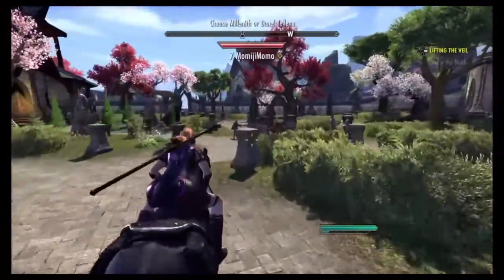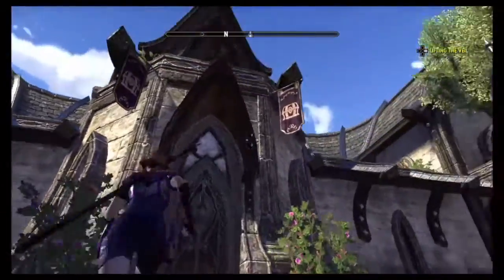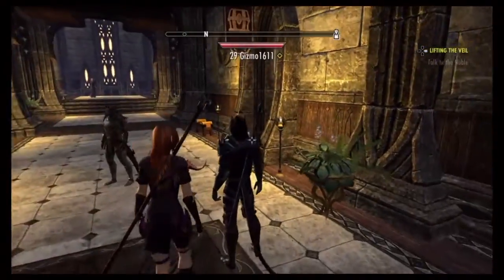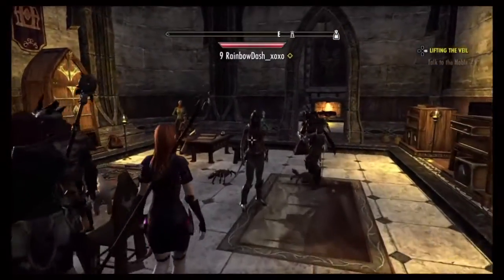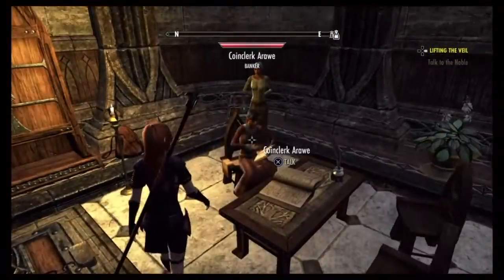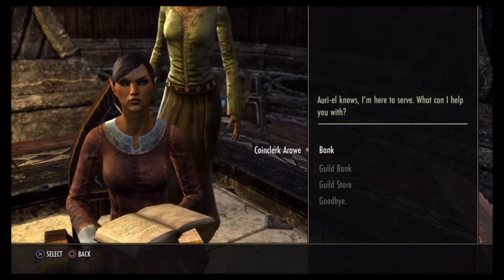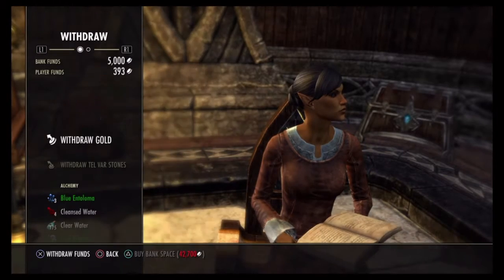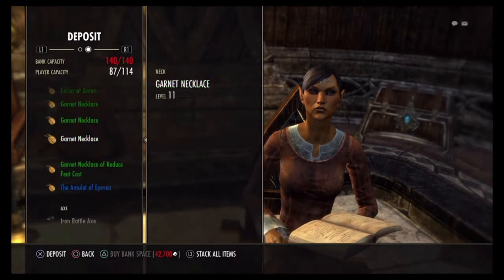The other type of inventory that comes in handy is the vault space — this is basically where the bank is going to be your savior. However, your bank, just like your main inventory, has a fee to update. It's quite pricey to update the vault system. The vault system is shared with every character you create on your account — all of this is shared — and this is what makes me come back to the bank a lot, because I always manage what I can deposit and withdraw.